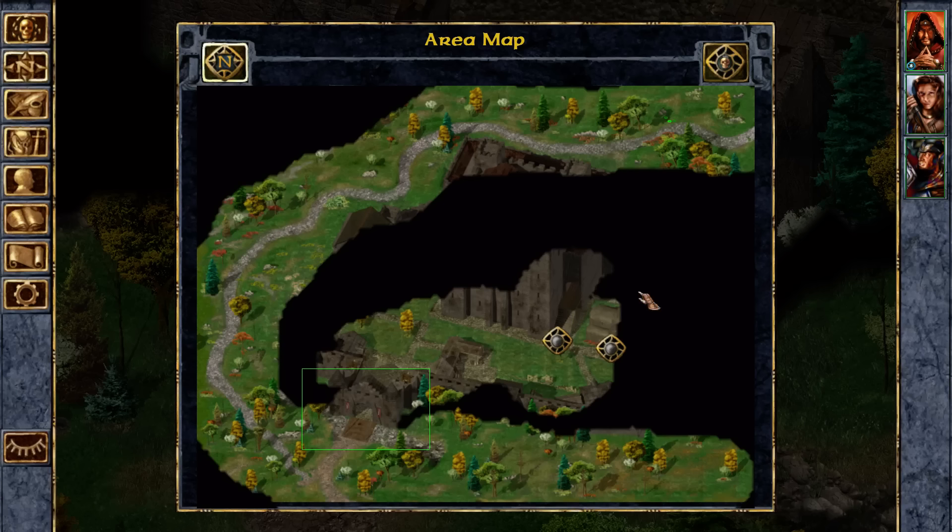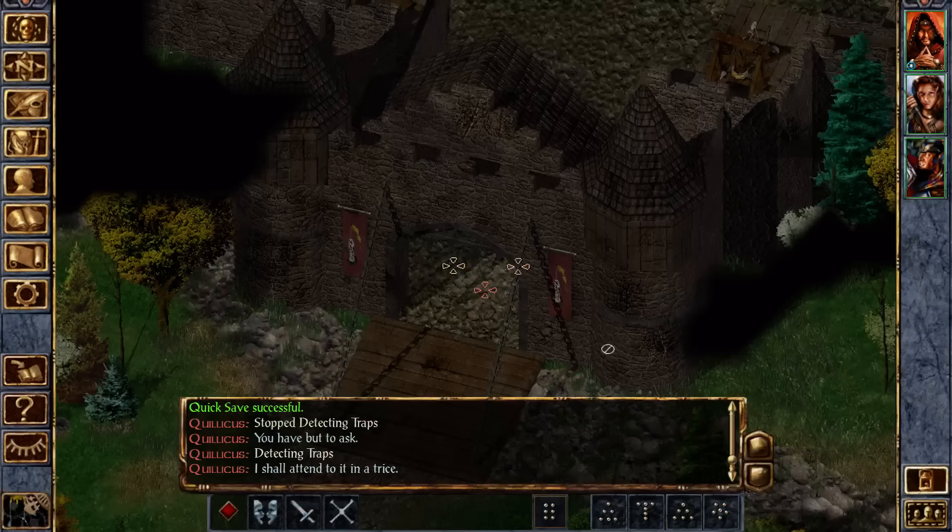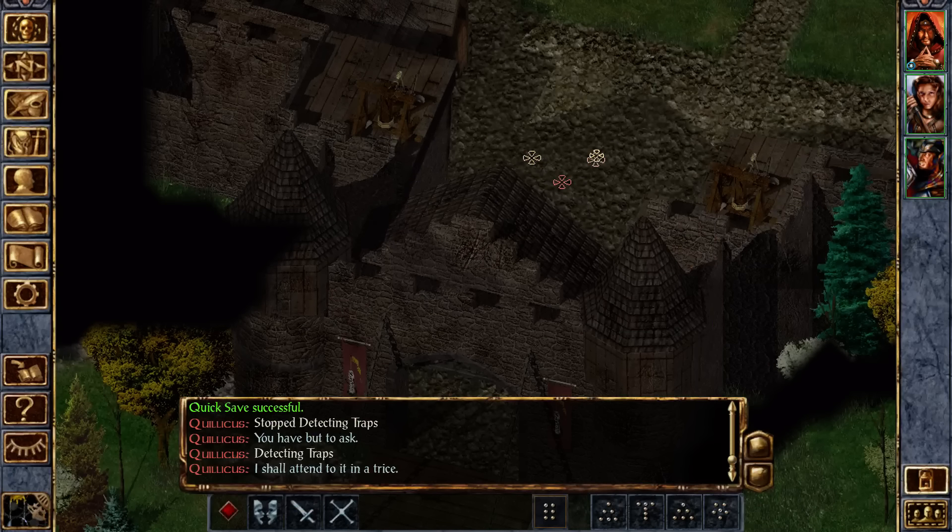I'm just going to tell my people to walk all the way up here. We have a Temple of Wisdom. Oh yeah, we could visit that. I'm not sure we need to, but it's a possibility.